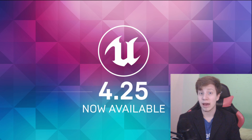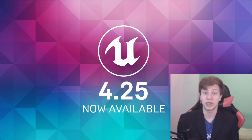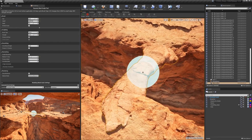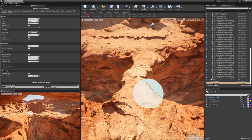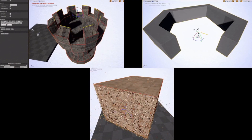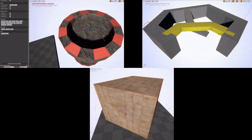And now something no one probably expected — modeling and sculpting. Not only can you animate your rigged characters in Unreal Engine, now you can even model and create your own objects in Unreal Engine. The sculpting feature looks extremely interesting in connection with Megascans — just imagine applying a material from Megascans and then sculpting how you want it to look. It should have all basic modeling operations like extrude, bevel, and so on. Most importantly, you can edit UVs right in Unreal Engine.